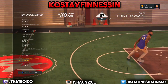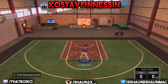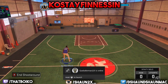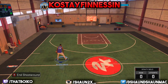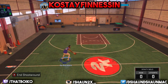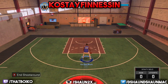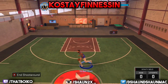Go to your dribble moves coach and put on the Kobe Bryant between the legs. It's kind of tricky — I'm still figuring out how to do it every time. What you want to do is go through your legs and flick the right stick back towards you. Put your controller settings on absolute for both settings. You're going to flick the right stick horizontally, like you're actually going through your legs in real life.